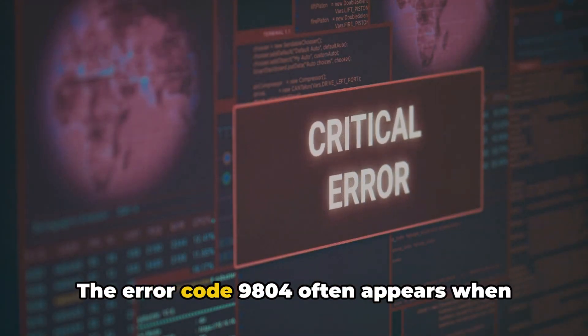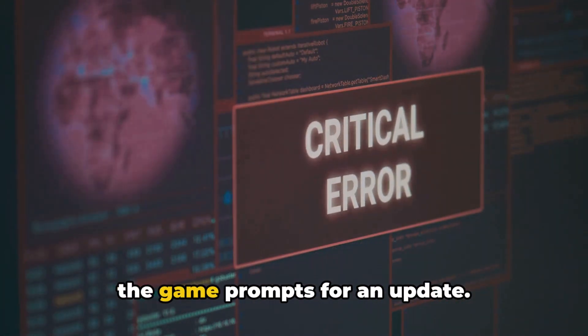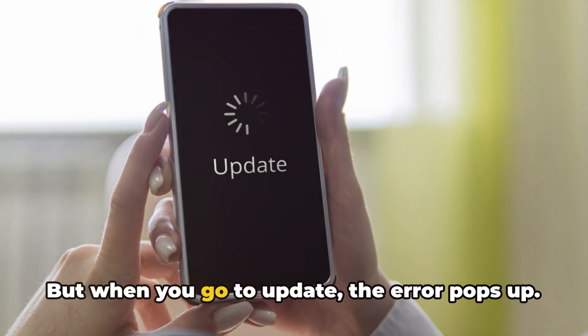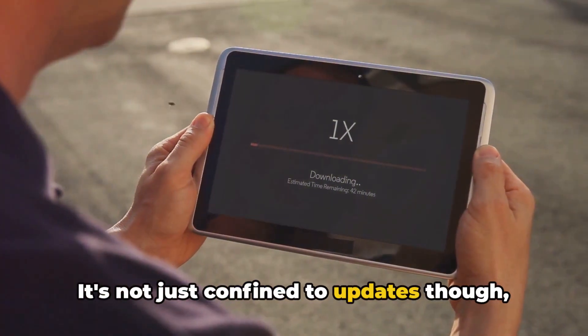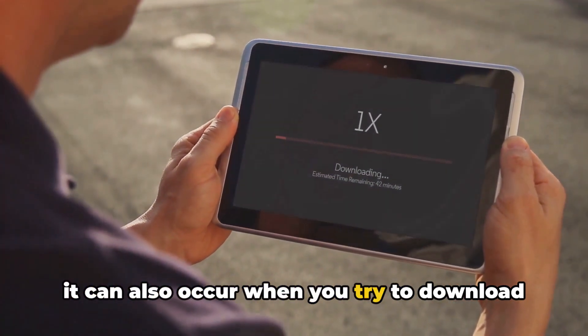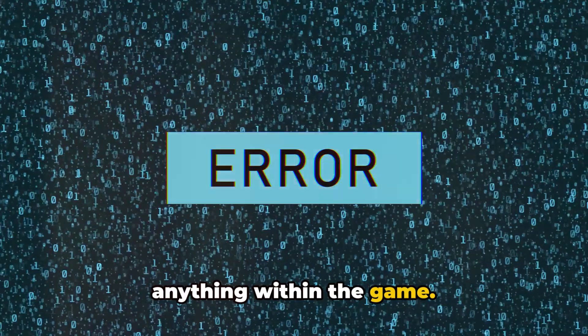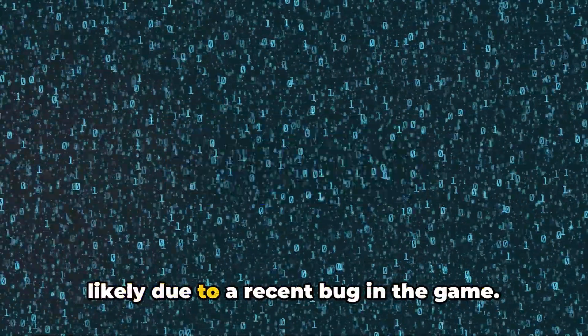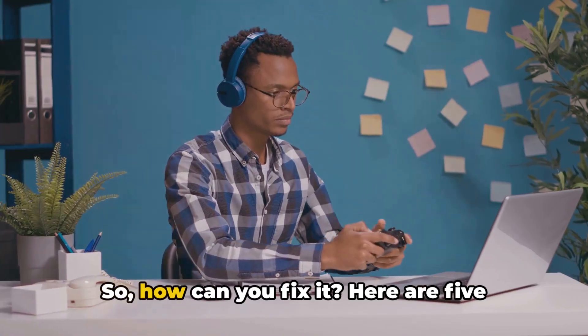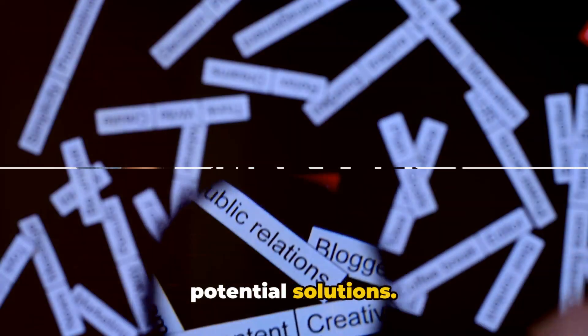The error code 9804 often appears when the game prompts for an update, but when you go to update, the error pops up. It's not just confined to updates, though — it can also occur when you try to download anything within the game. It seems this error has been a common sighting since the last game update, and research suggests it is most likely due to a recent bug in the game. Here are five potential solutions.